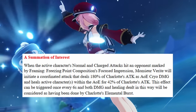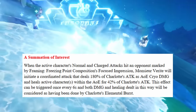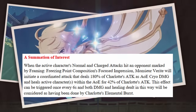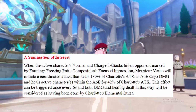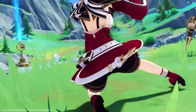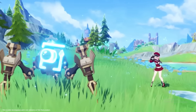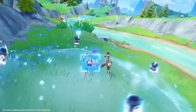Her sixth constellation lets her heal with her elemental skill. When the active character's normal and charged attacks hit an opponent marked by Charlotte's elemental skill, she will initiate a follow-up attack that deals 180% of her attack as AoE cryo damage and heals the active character within this AoE for 42% of her attack. This effect can be triggered once every 6 seconds, and both damage and healing done this way will be considered as having been done by Charlotte's elemental burst. Her constellations C1, C2, and C6 work towards increasing her healing, and C4 reduces her burst energy cost by 10. If possible, try to get her to C1 as it is an amazing constellation, but don't be forced to pull for it.